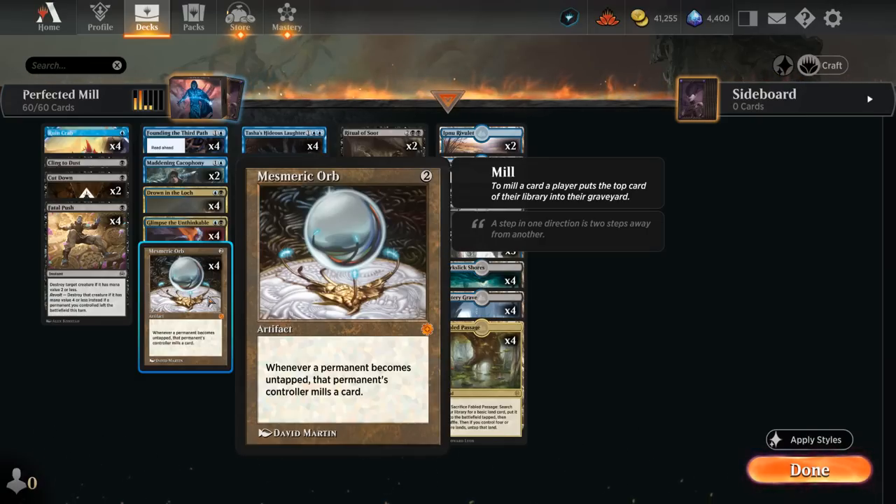Mesmeric Orb says: whenever a permanent becomes untapped, that permanent's controller mills a card. This is symmetrical, but it's actually an advantage — we're more interested in milling the opponent. Whenever they untap a land or a creature, Mesmeric Orb will mill them, so this can repeatedly mill an opponent over time.